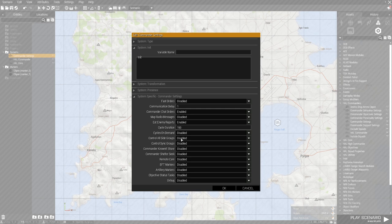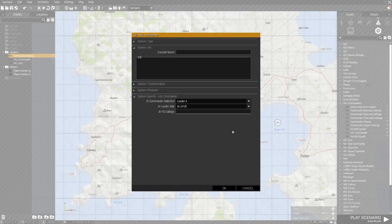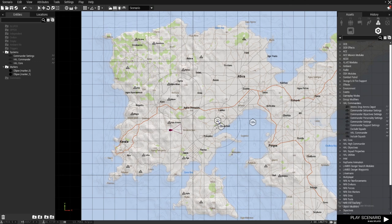What you need at minimum is the settings module. Go to control side groups, enable that one, and I'm going to use debug mode as well — it's really handy for seeing whether your scenario works. Control all side groups means any group or unit that's blue for, as per the commander, will be under that commander's command.